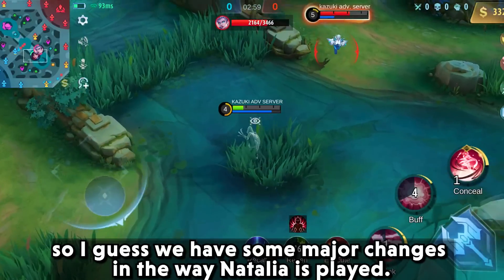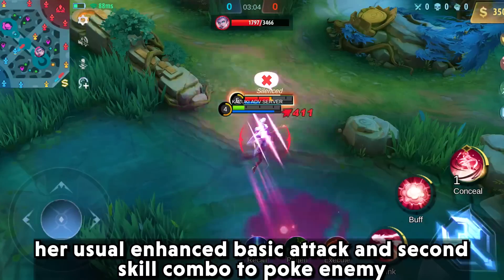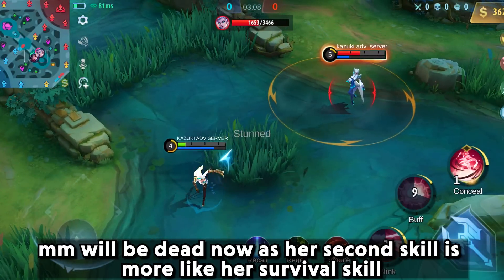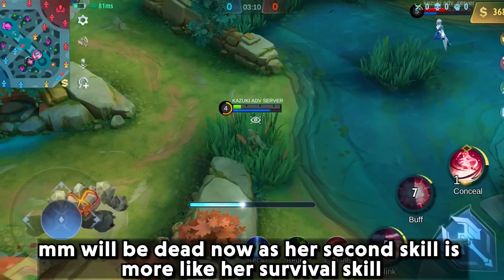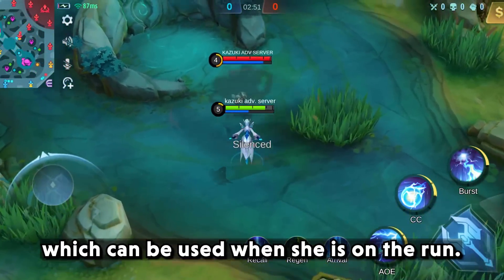So we have some major changes in the way Natalia is played. Her usual enhanced basic attack and second skill combo to poke enemy marksmen will be dead now, as her second skill is more like a survival skill which can be used when she is on the run.